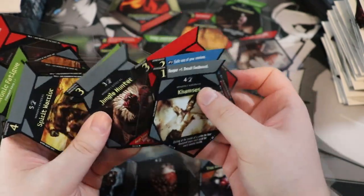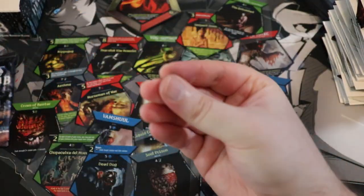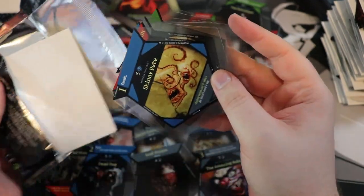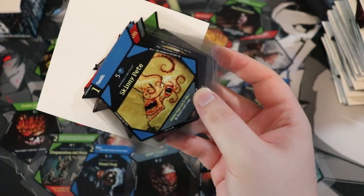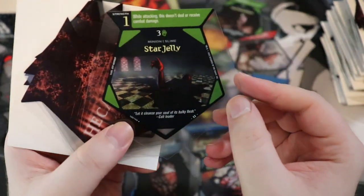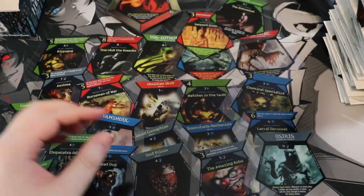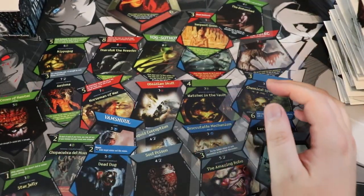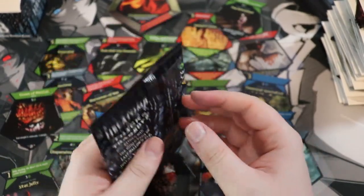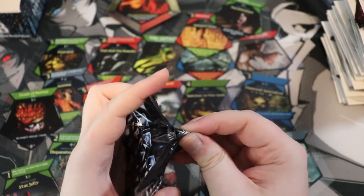They take so much work to get through, which is why we're just doing the rares. My hands feel sticky. Was this game this sticky when it came out, or is this just a byproduct of the cards being old? By the way — Skinny Pete, Stinky Pete. The rare is Star Jelly — delicious. This is our last Last Hollow's Eve pack of Hecatomb.